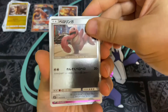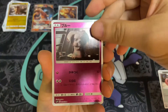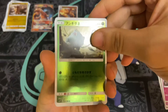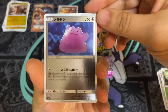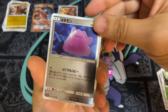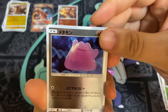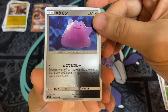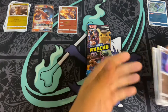They came out with Sword and Shield and had Inteleon and all the starters, and they also came out with Urshifu and Kubfu — I thought that was pretty neat. We have Ditto here, and I think it's a rare. Well, it has a U so it's uncommon, but in the American version I think it's a rare and actually kind of hard to get.